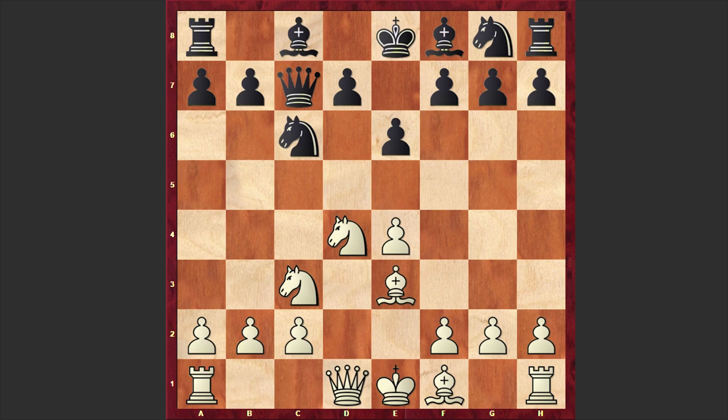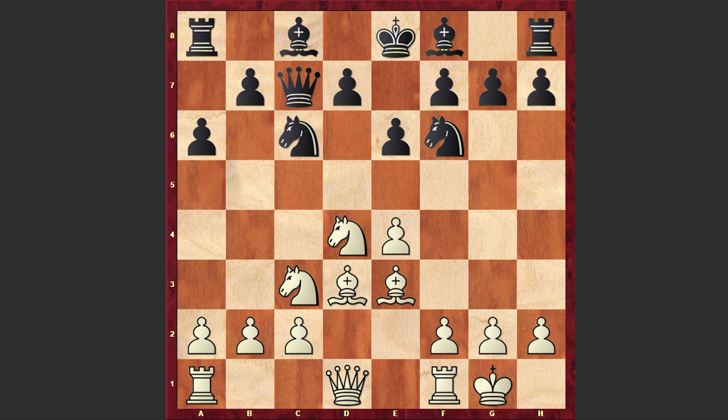A very popular line which can be seen very often nowadays. Be3, a6, Bd3. One of the possible ideas for Black is to develop the knight to f6, which we see in our game, and then put the bishop on b4 and put pressure on e4. But in our game Black would choose a completely different strategy.